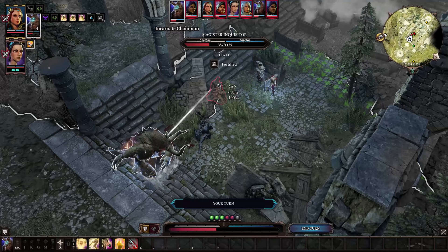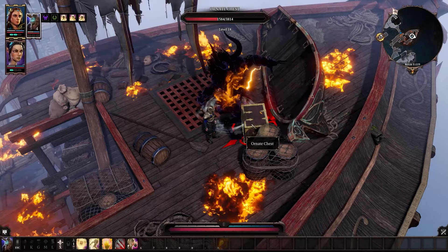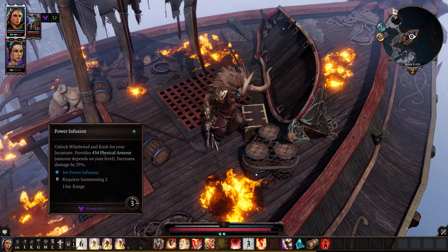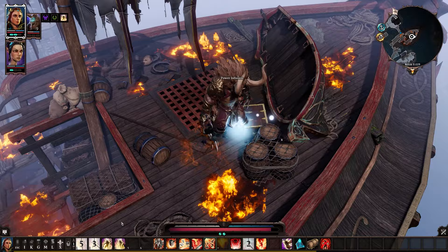Tip number 1: summons are great for breaking down doors or lockpicking chests if you don't have a character with thievery in your party. Tip number 2: if a hard fight is giving you trouble, try doing any buffs, summoning, surface generation, or high ground placements before starting the fight to save that all-important AP in the early turns.